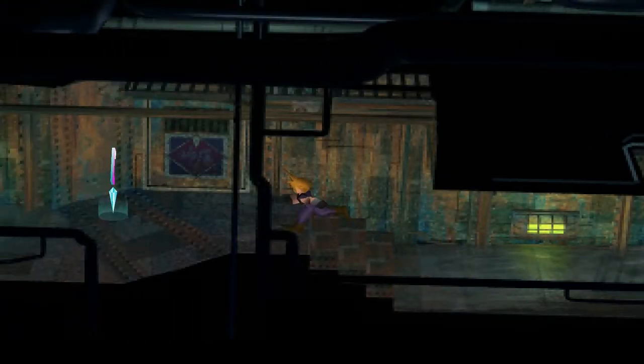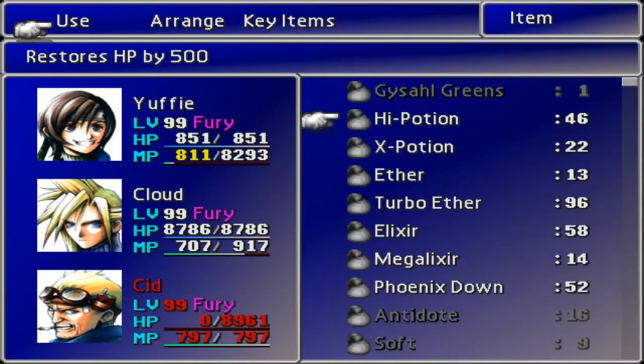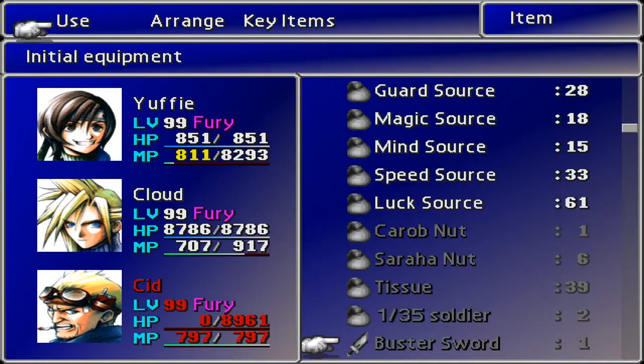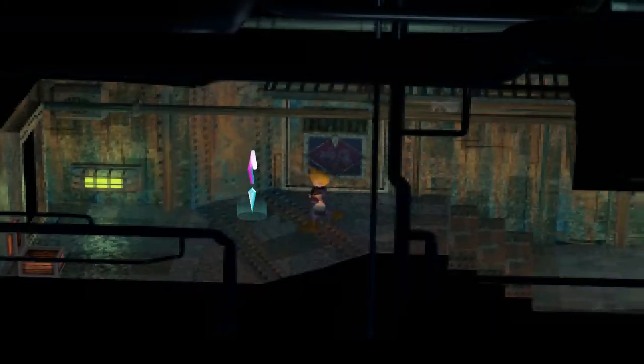Now that I've said that, I've just remembered that I've not actually given it to Cloud anywhere. So let's go ahead and do that. I just kind of shuffled Vincent out and pulled Yuffie in. Sid being dead is only going to help us in our end cause. But the first thing I need to do is actually use up the power sources that I'm trying to get.